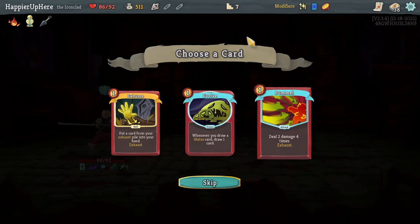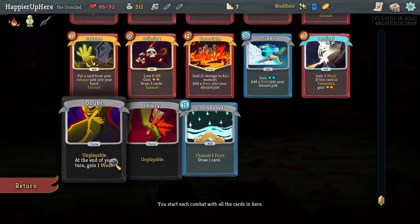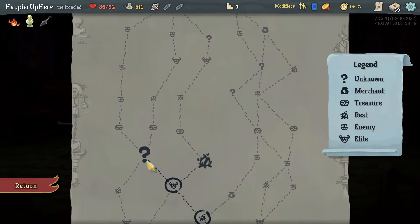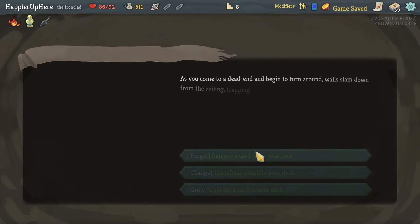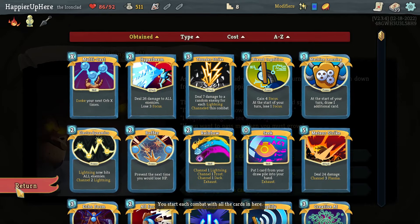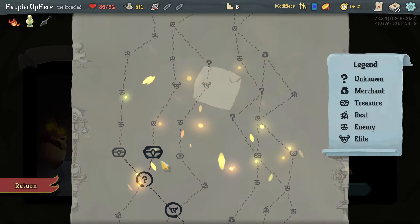I can kill with one dexterity, a strength potion. Between Pummel and Evolve — I don't know if I have enough status cards for Evolve to be worth it. Not really. I'll take the Pummel, I'm not a big fan of it, but let's take it. Going left because that still gives me a question mark room but lets me skip a rest site. Remove, Transform, Upgrade — because I have the Midas I think I'll upgrade something, and that something has to be Seek. It's so much more powerful if it's upgraded, especially in this sort of deck.